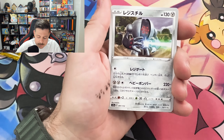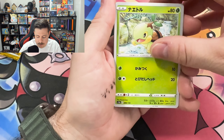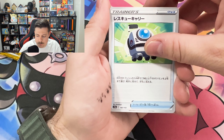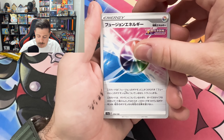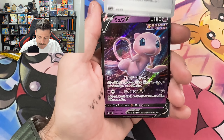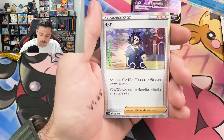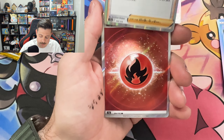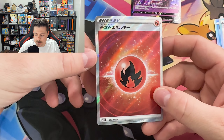Second to last pack. We'll pull that last one on screen. Registeel, Riolu, Turtwig, Rescue Carrier, Raiyan, Energy. Here we go — Mew V. Keldeo Hollow. And a Secret Rare Textured Fire Energy.